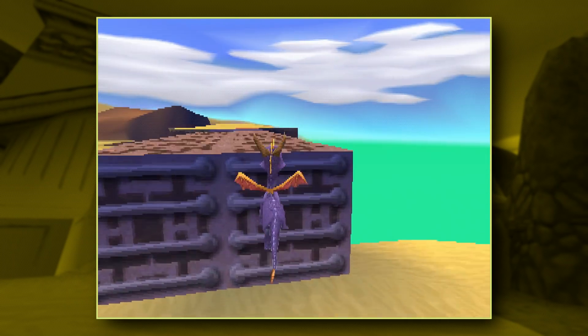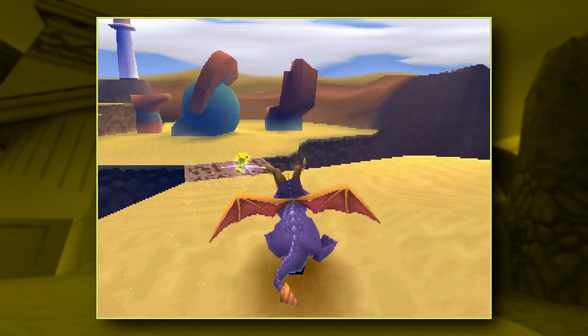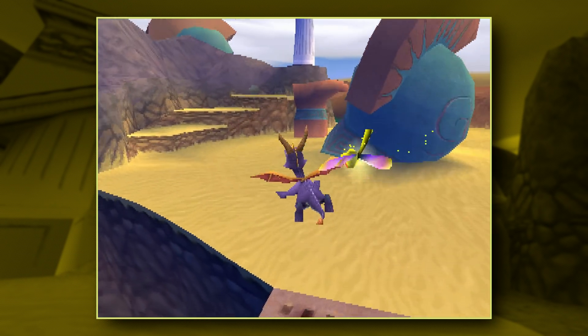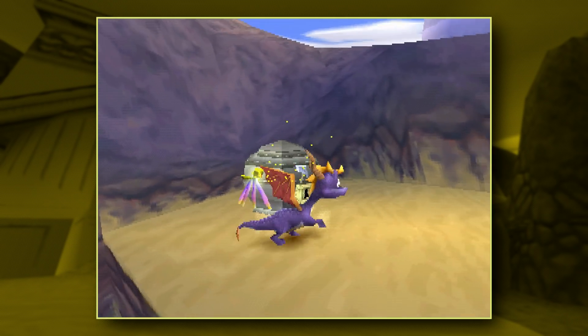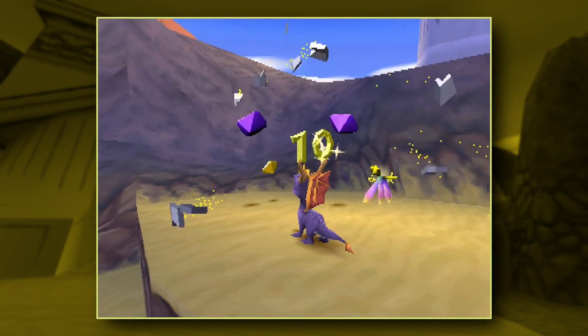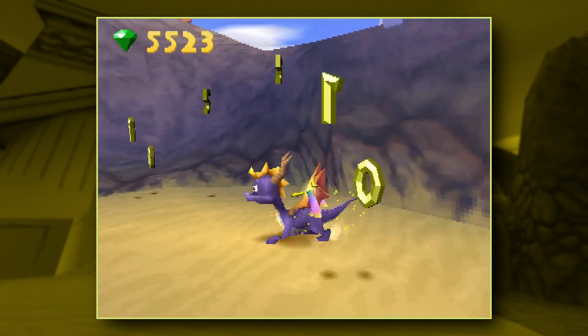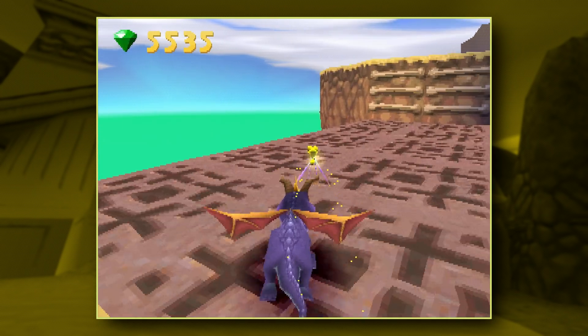We're going to go grab that key and go break open that chest real quick, and we'll head back. It's a little bit of in-level backtracking, but comparatively speaking, it's not that bad. Go ahead and break open that chest, go grab those gems real quick, and that should take care of that. Now we don't have to come back for it later.